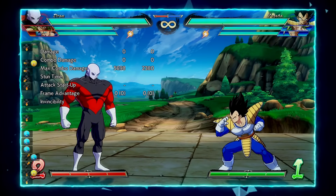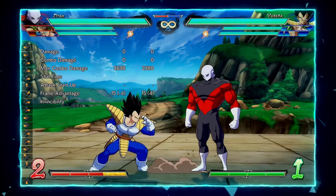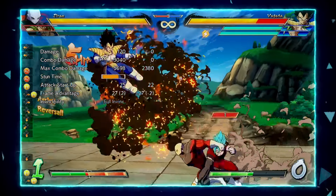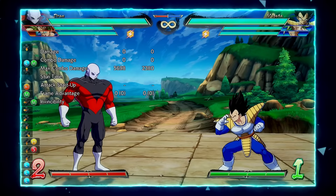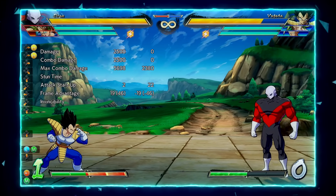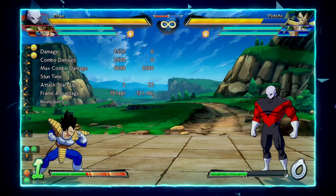Next we have his H parry — 214H — which is his EX parry. The difference between the EX one and 214L is that while they both counter the same types of moves, the EX parry comes out frame one. The same rules apply for combos: call Vegito and get a full combo. By the time the combo is done the meter build penalty will be off, so you get pretty much a full bar for using EX parry — though it is all blue life, so consider that before going too crazy trying to cash out, especially if they have Spark.